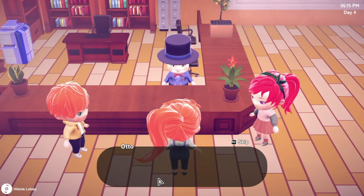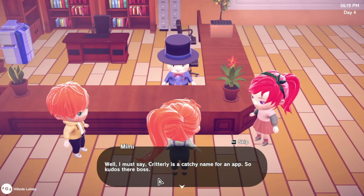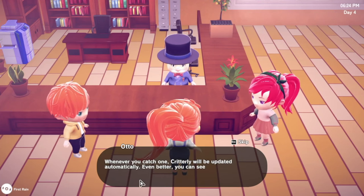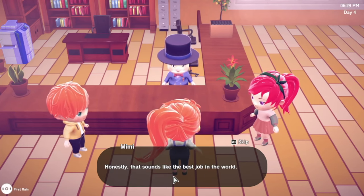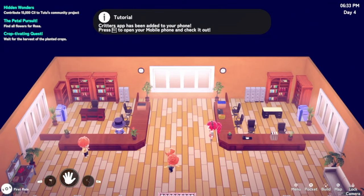Would you be willing to devote some time collecting all the animals on this island? Of course! All right, I just sent you a link to a creature catalog app - it's called Critterly! Wait, you have an app ready? When did you do that? I know I may not look like it but I'm capable of handling technology. Critterly is a catchy name for an app - kudos! All you need to do is go around the island and catch all the animals and bugs you find - whenever you catch one, Critterly will be updated automatically. That sounds like the best job in the world!